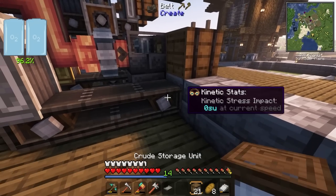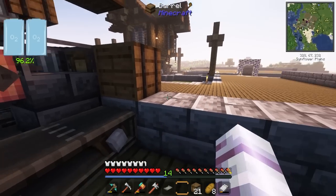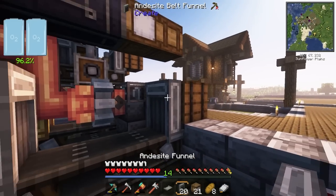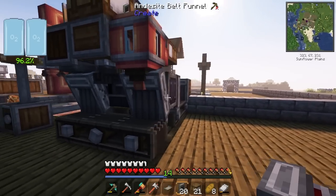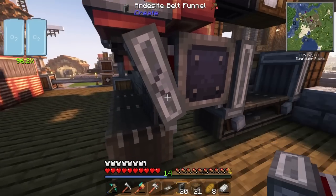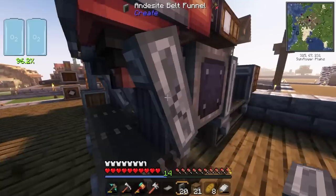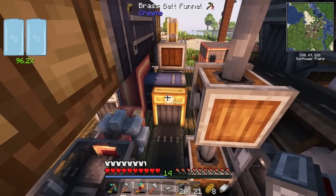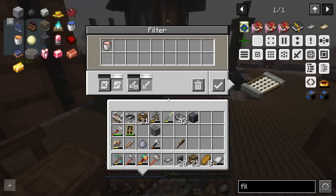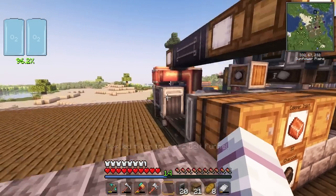For the filtering it's pretty simple — we're going to have a funnel that pulls out of here. The funnel pulls out of this belt and goes into the item vault. The only place things can go is right here — it outputs onto the belts, goes back into the item vault, and keeps repeating until we have the filtered item that comes out. An easy way to filter this is to take the redstone chip, put it in there on an allow list, and use the filter.